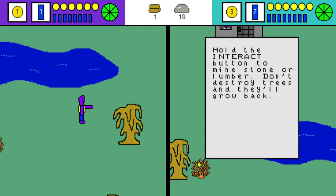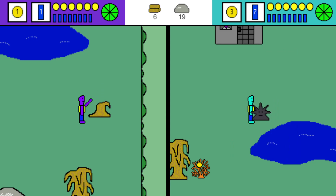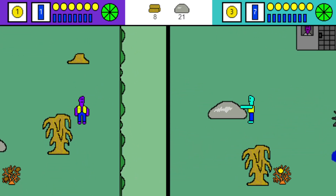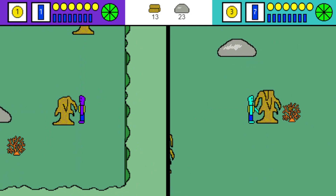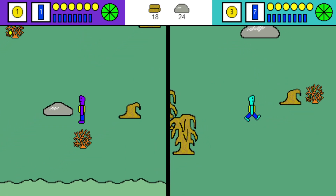'Hold the interact button to mine stone or lumber. Don't destroy trees and they'll grow back.' You can hit the trees — they look a little funny. Everything in this world is just a little off; it's supposed to be kind of like an alien planet.